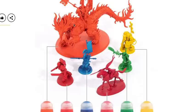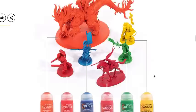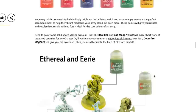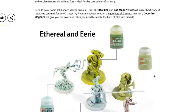The next set is 'Rich and Regal.' On these ones you can only really see a contrast effect on a couple of them — if you told me this was just rattle-can orange and this was rattle-can red I'd totally believe you. A rich and easy-to-apply color is the perfect accompaniment to help vibrant models stand out even more. These paints will give you reliable and resplendent results with no fuss — ideal for the core color of an army. Bad Moon Yellow will make short work of saturated ceramite for any Space Marine chapter.